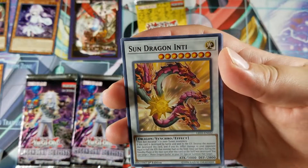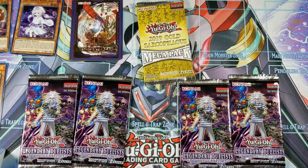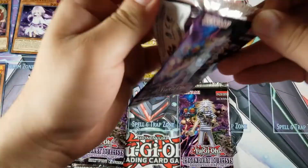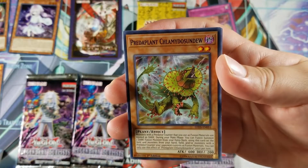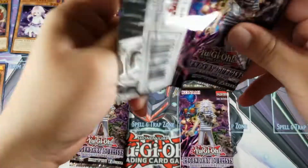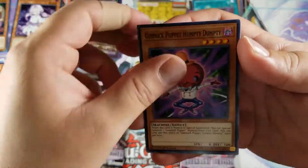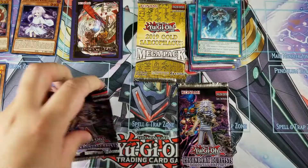We got Number 40: Gimmick Puppet of Strings, Sun Dragon Inti, Red Blaze, Fire Ant Ascator, and a Pinpoint Landing. The no-holo streak continues. Gimmick Puppet Dreary Doll, Called the Earthbound, Evil Hero Malicious Fiend, Tri-and-Plantm Kaminagi Dosen, Dark Century — that is zero hollows out of three packs.